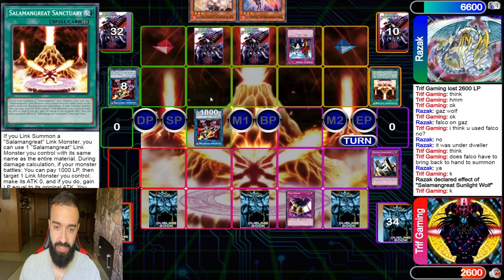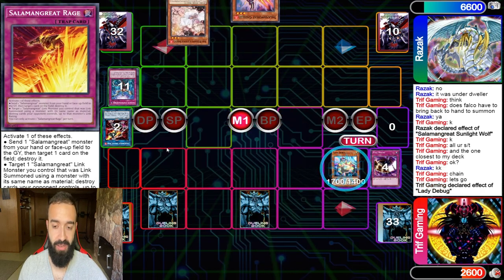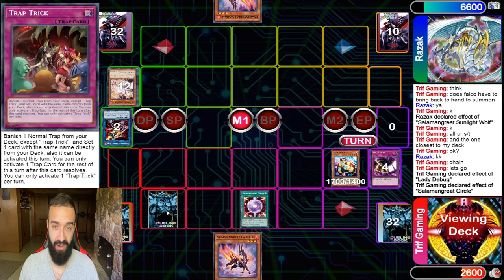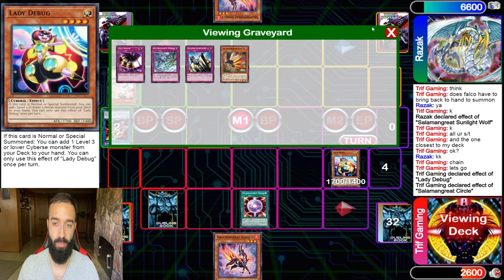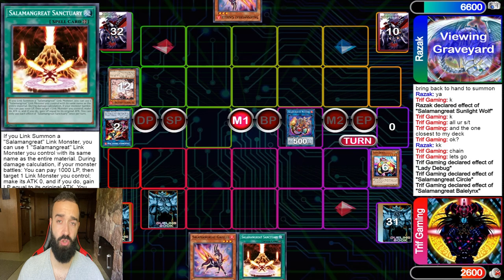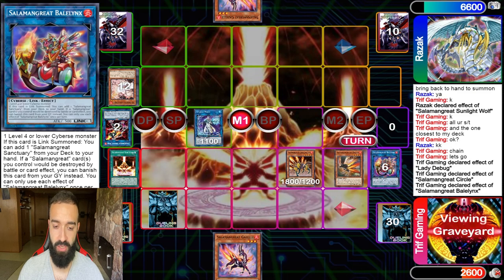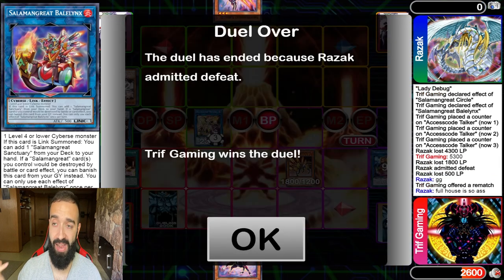He goes into Wolf as the last card. I know he has a Gazelle, I know he has an Ash — but this perfectly sets up Full House to clear everything. He's going to search Rage, and I know I'm going to pop it. At the end phase I go Full House targeting his two face-up cards and his sets to clear everything, and I chain my Ice Prison. I draw into Lady Debunk — he ashes it, which is totally fine. I have a Salamangre Circle anyway, and Trap Trick will get another Ice Prison to stop whatever Gazelle searches. Then I just OTK with Splash Mage into Access Code for game.